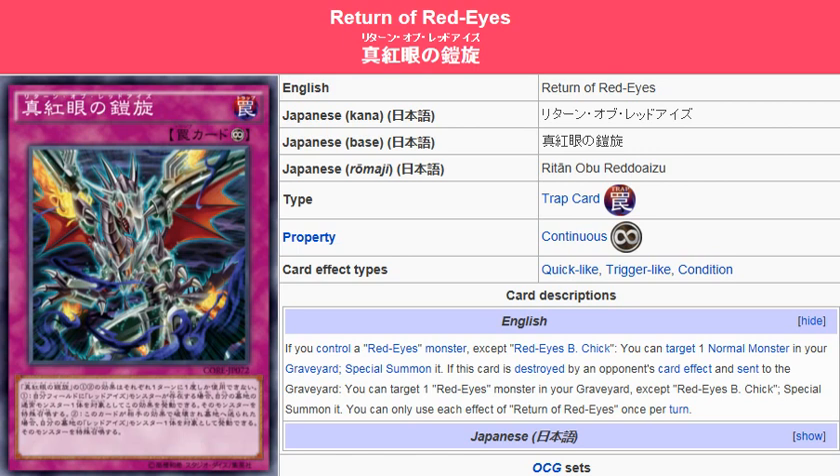You can only use each effect of Return of Red Eyes once per turn, so you can't use both effects in the same turn. You can't activate it, special summon a Red Eyes normal monster from the grave, destroy it, and then get another one. It doesn't work like that — you have to do one effect one turn and then the other during your opponent's turn or something.